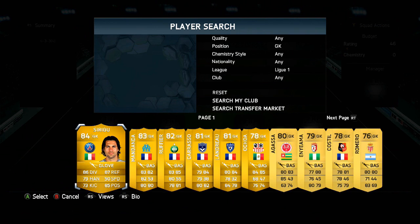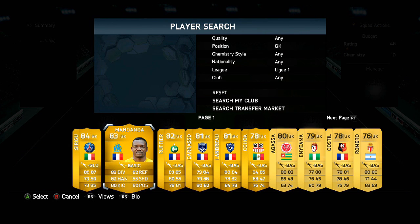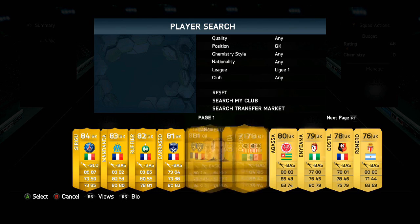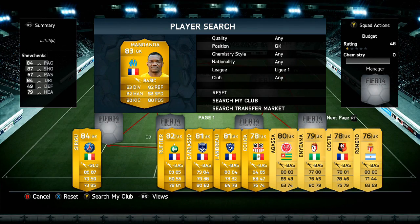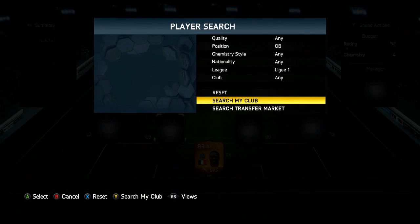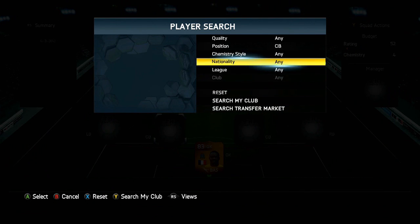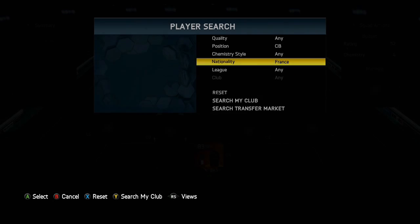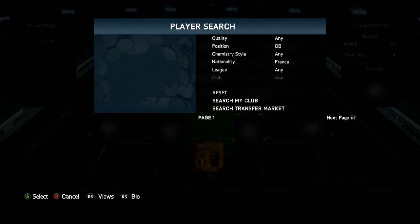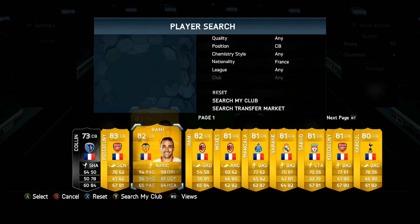Let's start off in net — we're in Ligue 1 and we chose Mandanda. You can pick any French goalkeeper. We chose Mandanda because a lot of people don't trust him, but I thought I'd give him the benefit of the doubt. This team is quite replaceable — you can change a few things up to make it more to your liking. In the center back position, we went French to keep the no dead link theme.